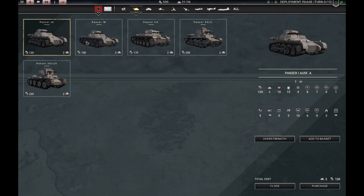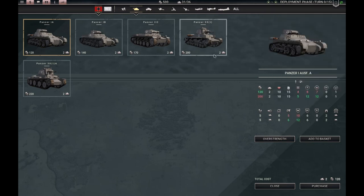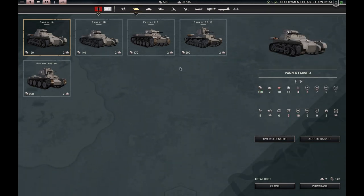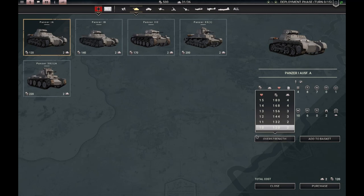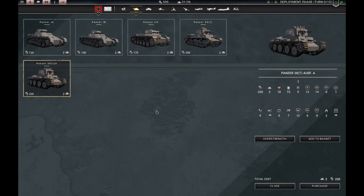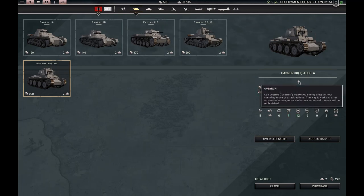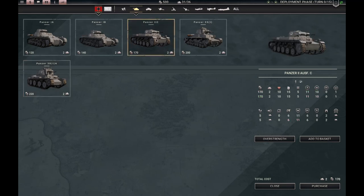For tanks: with the Panzer General trait, everything is two slots at the start. All tanks have this overrun trait — I already explained how it works. Some of the lighter tanks have rapid fire, I also explained that. All tanks have overrun, and some of the lighter ones have rapid fire.